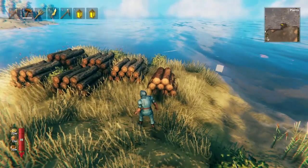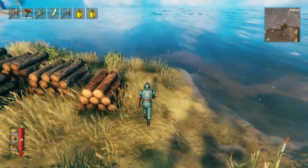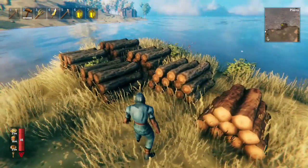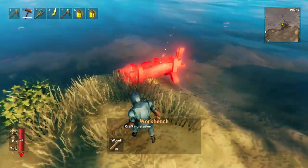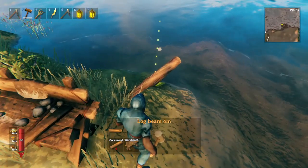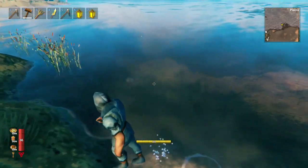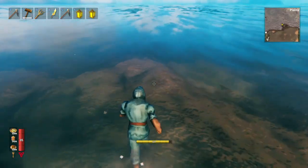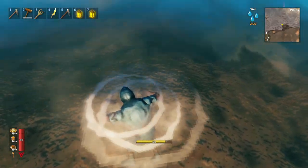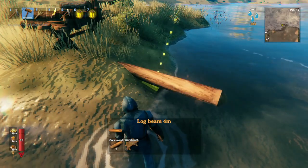Now that we've covered all the features, let's get into the basics of building one of these docks. I assure you it looks more complicated than it is. To get started, you'll need a little bit of core wood and a lot of wood. Let's start by making the frame. Place your workbench nearby — anywhere works — and get these four meter log beams, then place them based on the terrain. You have to look into the water and see where the terrain is more shallow. You can see this mound right here is perfect, so we could make our dock come out here without any problems. I'll place the beam here.